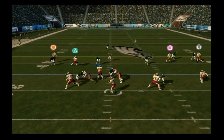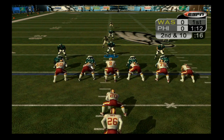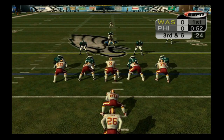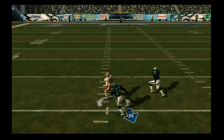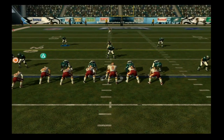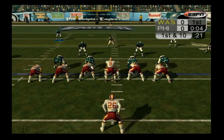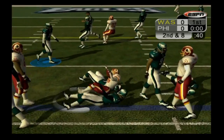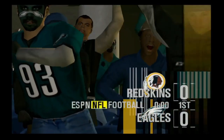Washington takes over on their own 35. Burnell's first pass is deflected by Mark Simoneau, Portis runs for four yards on second, and on third and six Burnell fires to Lavranious Coles for a massive 31-yard gain. Burnell then completes one to Rod Gardner for another first down, taking over at the Philadelphia 19. Portis goes up the middle for two yards, and that does it for the first quarter — scoreless after one.